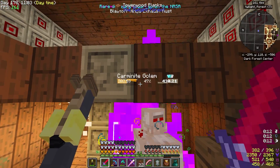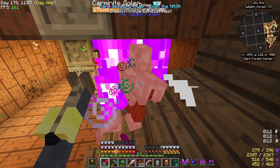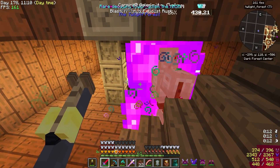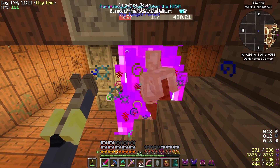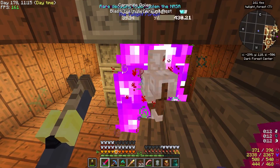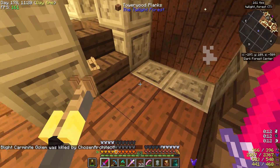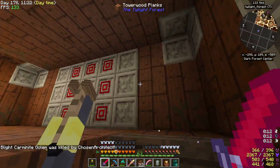It says 'rare, decaying tower golem.' We'll get him dead though - there we go. You better drop something... you didn't even drop anything. Nice.